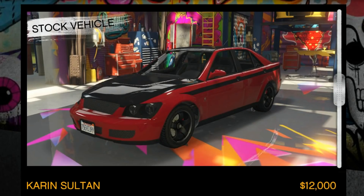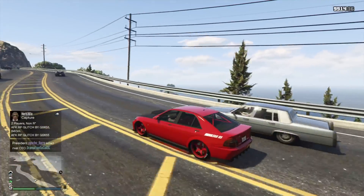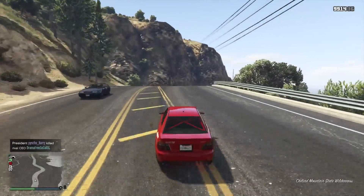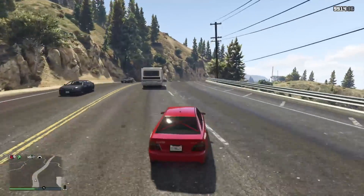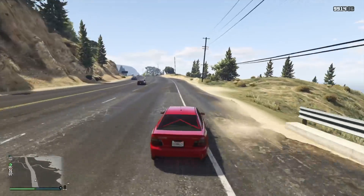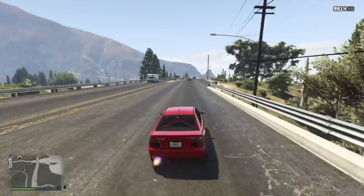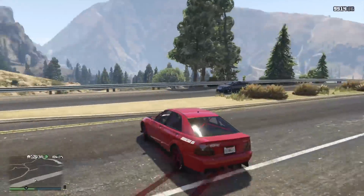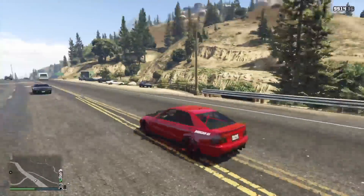The first one is my favorite — this is the first car I ever used. It's widely seen as one of the best four-door vehicles, especially for beginners. You can steal this and keep it, or purchase it for just twelve thousand dollars. This is the Karen Sultan — awesome car, very good four-door vehicle with a lot of customization. At one time it was the fastest four-door in the game, and it's still in the top range.